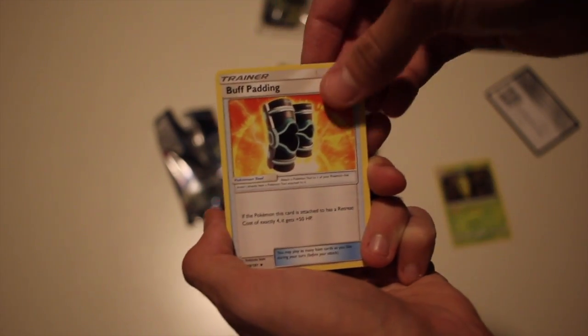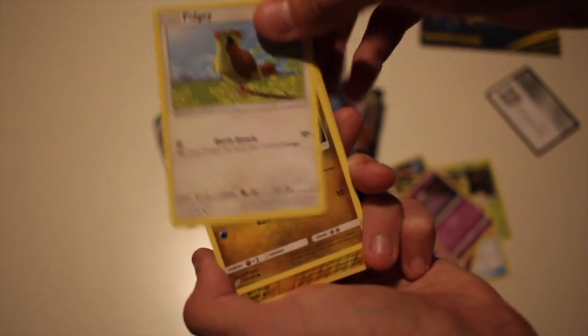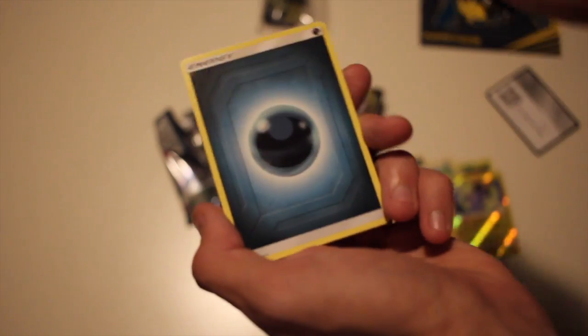We start off pack one with Kakuna, Buff Padding, Spiritomb, Squirtle, Tentacool, Grimer, Pidgey, Dratini. Our reverse is an Emolga, and our rare is a Mightyena, with the energy card at the back. First one down — I love the designs on these, really really cool cards. I reckon this is one of the weirdest but probably coolest sets we've had out of the Sun and Moon series.